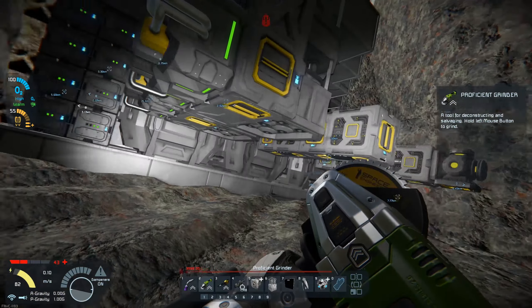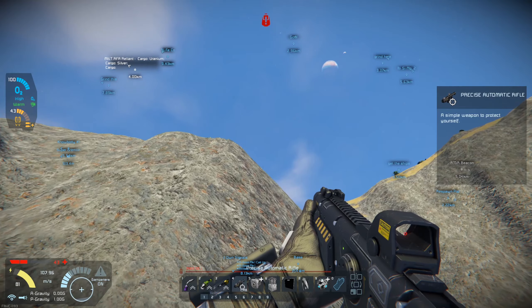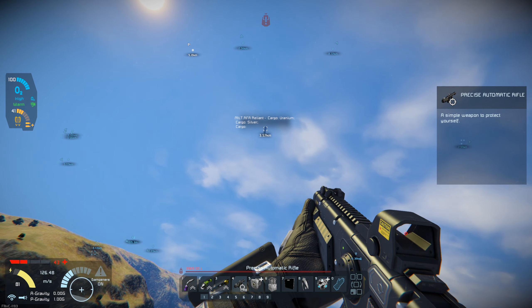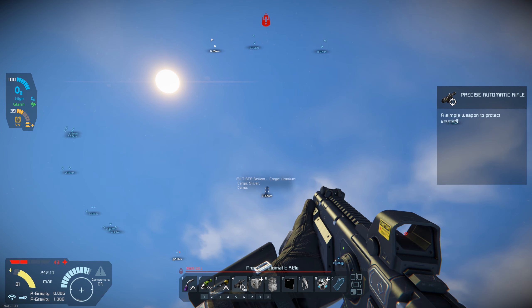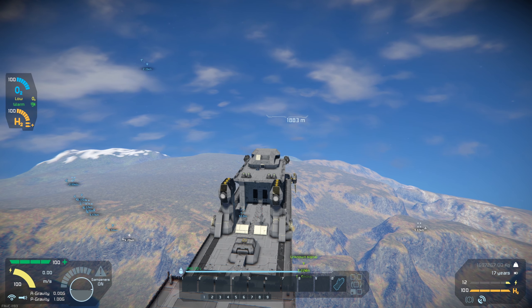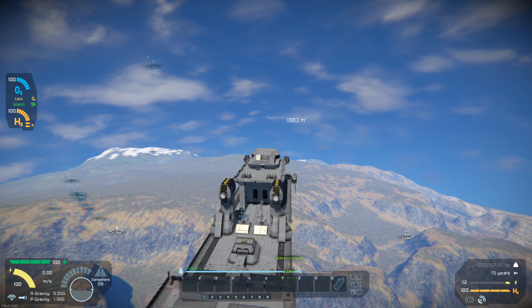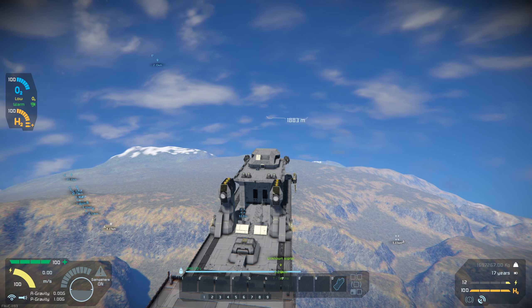I'm probably going to need a lot more storage as well, so let's go ahead and do that. This thing's got silver cargo, uranium, and cargo. We're taking this - it's military so it's not going to like us taking it over, but it's worth it. I'm not worried about keeping anything on this ship because we're just going to take it apart, and we'll start building our next ship - our spaceship - very soon.